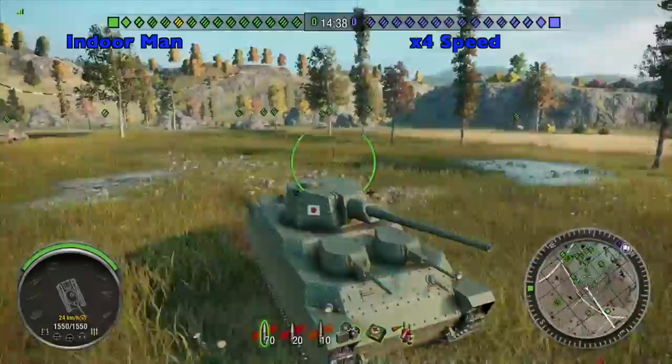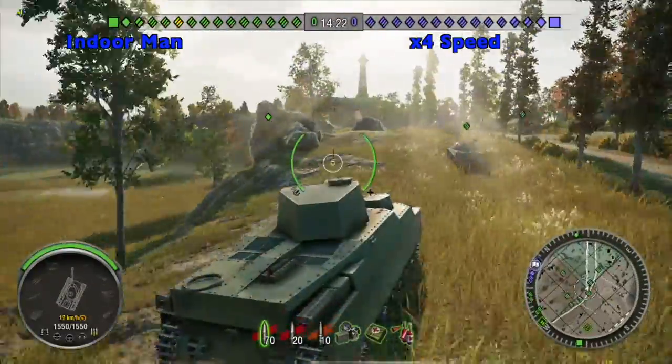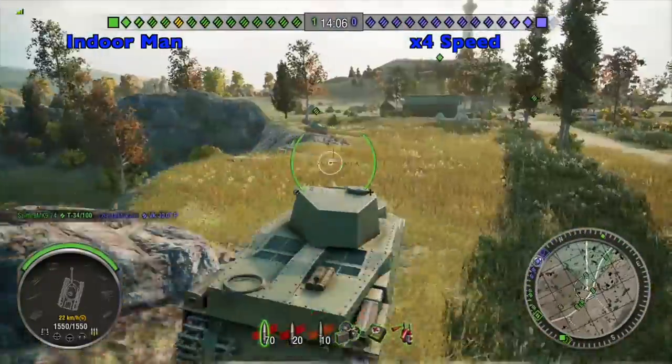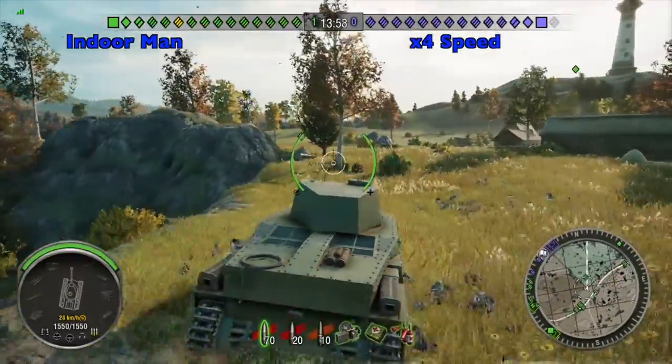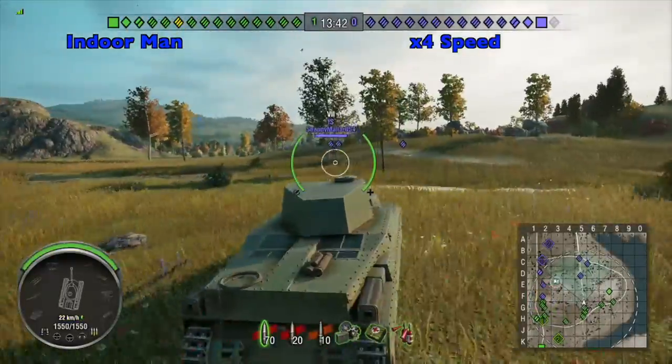I'm going to head up towards the base of the lighthouse on the inside of the map. I find it a fun place to fight for heavy tanks like the Oni, which have guns that perform best at short to medium range. It's also an important area to contest no matter if you're doing a standard battle or an encounter battle.